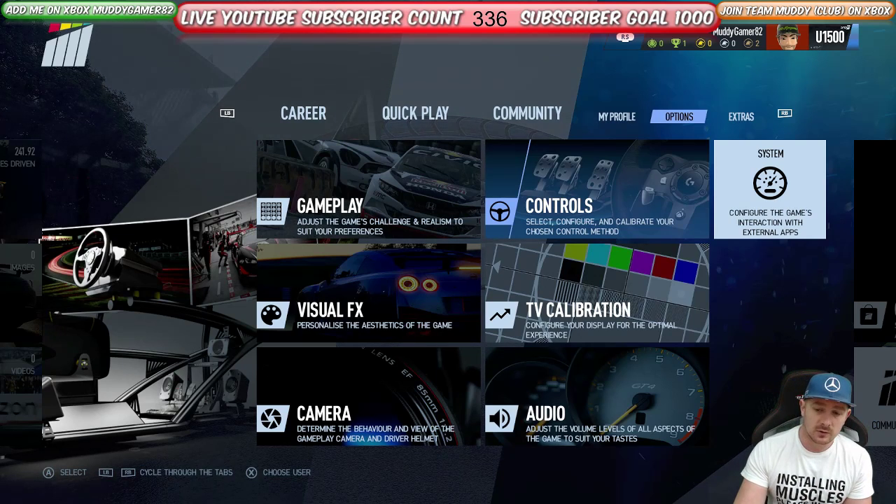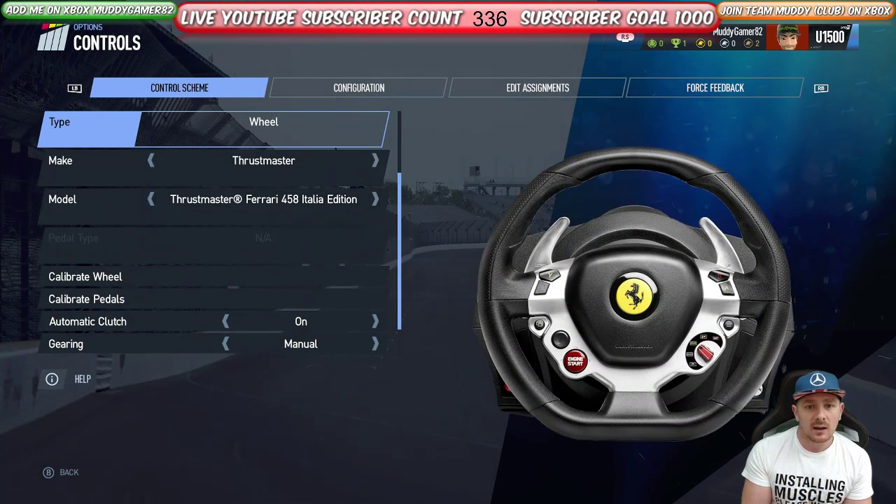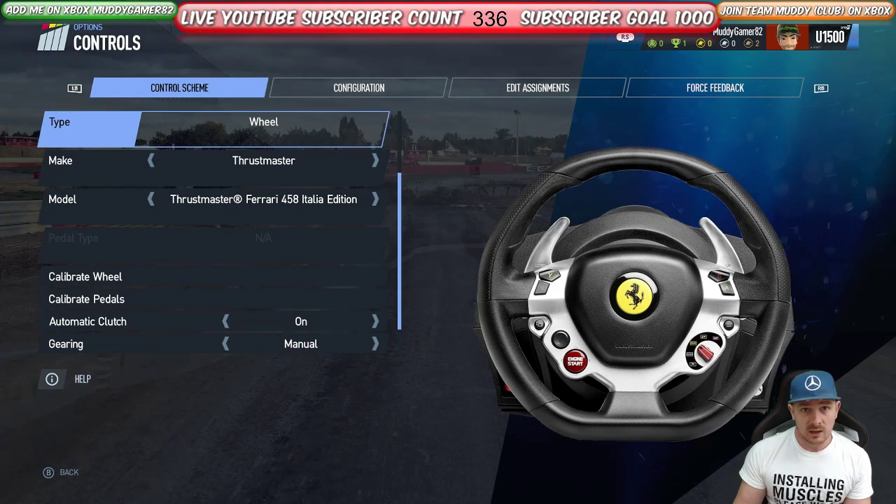So what I'm going to do is go into controls and go through them quite quickly, but I suggest you just pause it on the screen you want, go through the list one by one, tick them off and then unpause it and carry on, because that's the easiest way to do it.